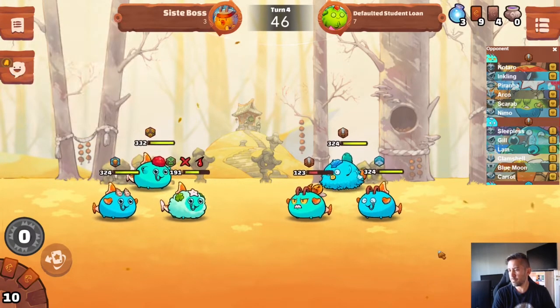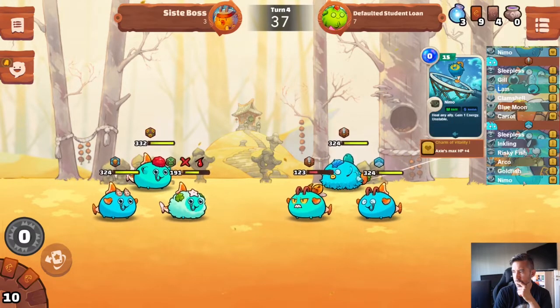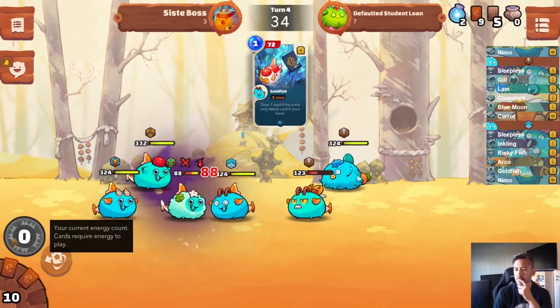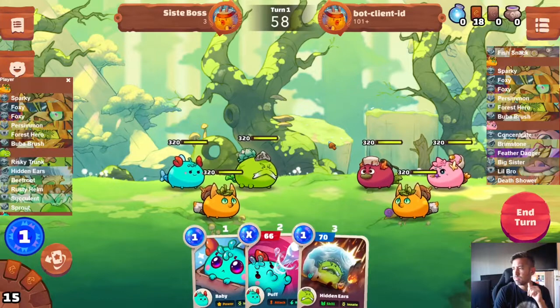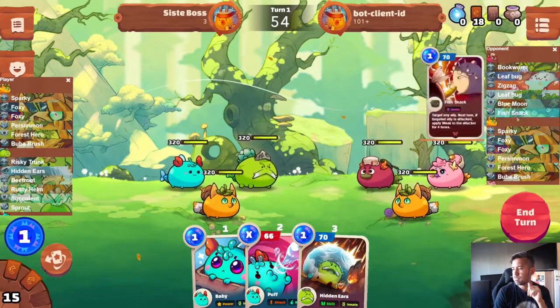Right now we don't have the ability to track any of the cards — like the cards in your hand or the cards in the discard pile. You can only see the cards that each Axie is equipped with. As you can see, the deck tracker might be in the way of some of the buttons of the game, and this is something we are going to actively adjust. Right now you can't even move the window around — you can only close it.